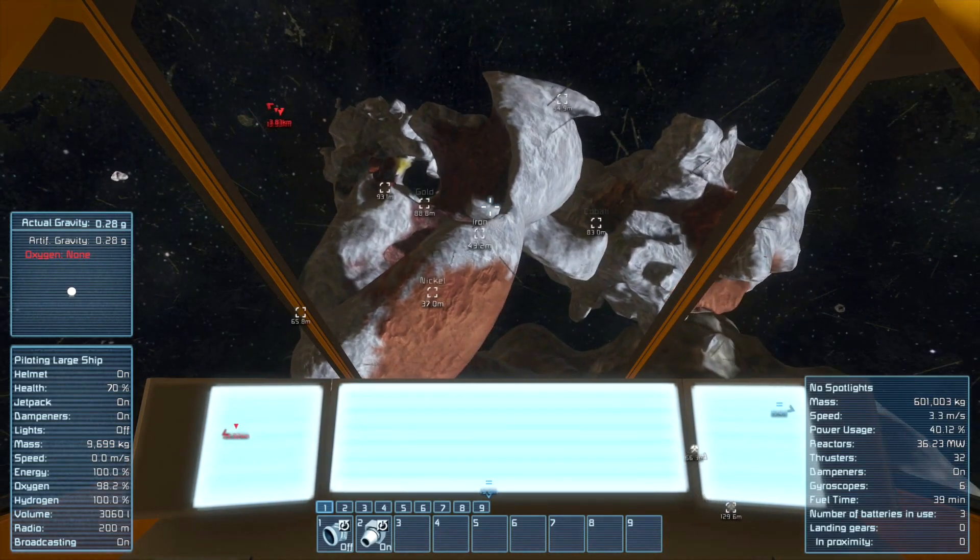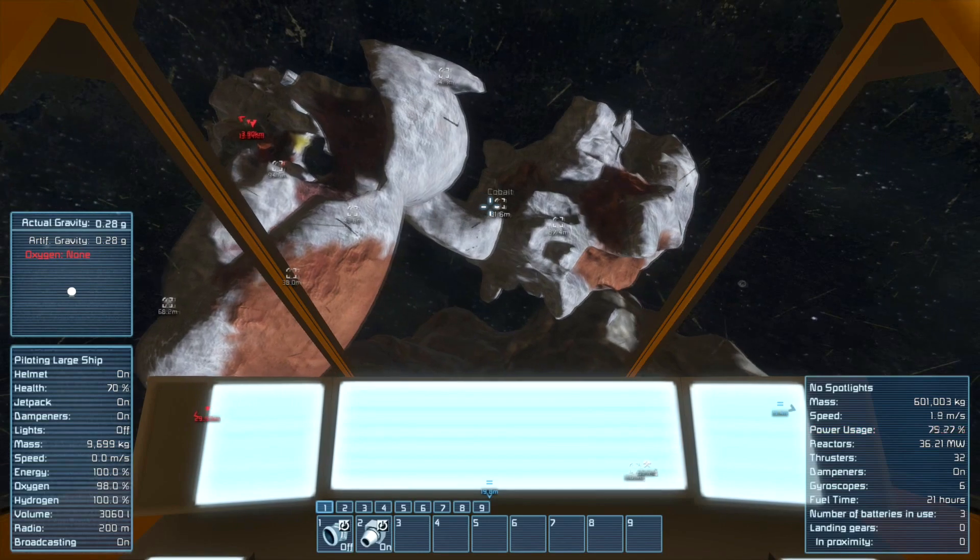I seem to have found a really awesome asteroid — it has uranium in it, ice in it, and it's fractured into smaller bits with iron and other useful things. The main thing I'm seeing is uranium, which is awesome because we're going to need it to build another reactor, and we lost all of our uranium. Also, there's gold here, cobalt here, and nickel here.